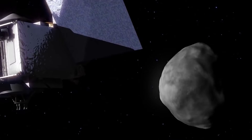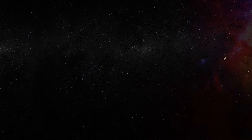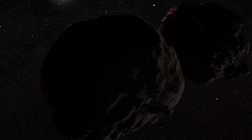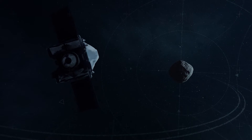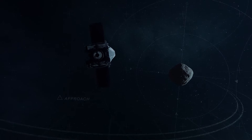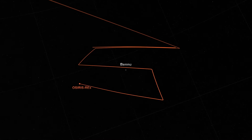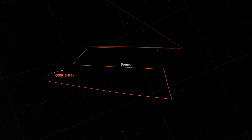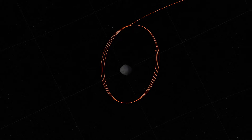The primary difference between New Horizons and OSIRIS-REx's approach to their targets is the velocity. Our flyby speed when we fly by Ultima Thule will be about 32,000 miles per hour, so there's no slowing down. OSIRIS-REx, on the other hand, was designed to rendezvous with Bennu, to match Bennu's orbit. The first two approach maneuvers for OSIRIS-REx slow the velocity down from 1,100 miles per hour to less than 1 mile per hour.